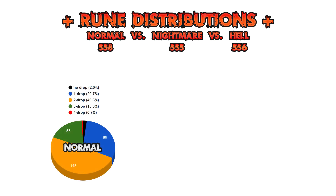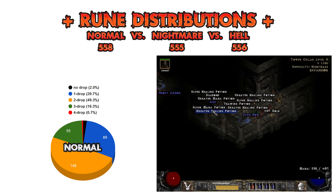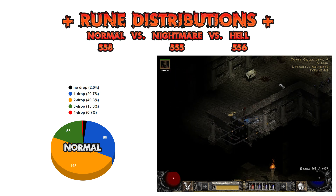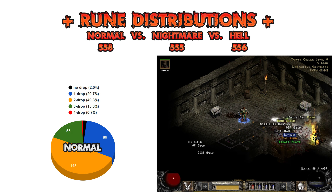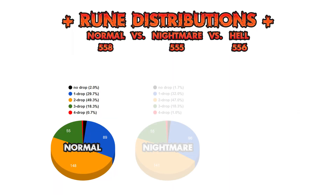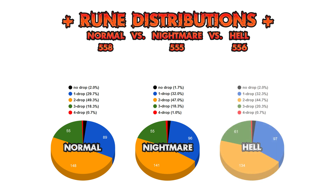The number of drops per run breaks down as follows. About 30% of drops were disappointing one-drops, about 50% were standard two-drops, and about 20% were nice three-drops. The outlying cases of no runes dropped were around 2%, and the amazing four runes dropped in a single run turned out to be on the sub-1% level. Looking at the corresponding data for Nightmare and Hell difficulty shows that this game mechanic is not affected by difficulty level.